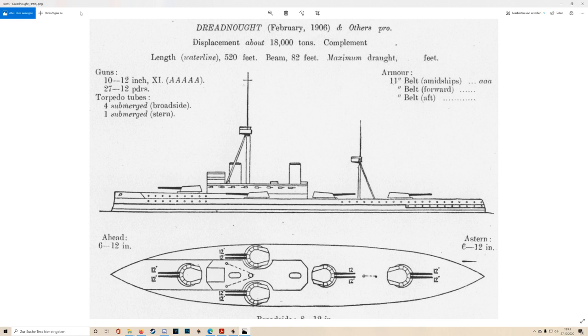However, once dreadnoughts as a whole started entering service there was opportunity to improve the rate of fire. These ships are a lot larger than pre-dreadnoughts, so there's a bit more room to play with, and technology was advancing quite quickly. Also, because these ships carry lots of turrets — Dreadnought has five turrets, Nassau has six — you're replicating the same mechanism over and over again, giving much more scope to start incorporating improvements into ship design.